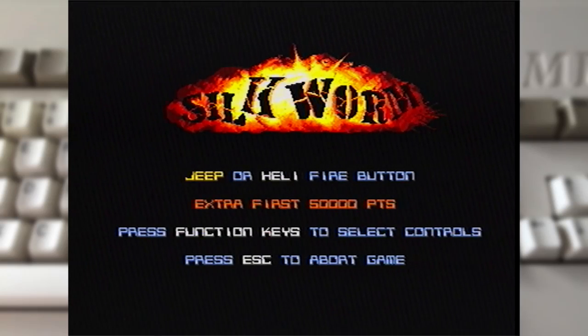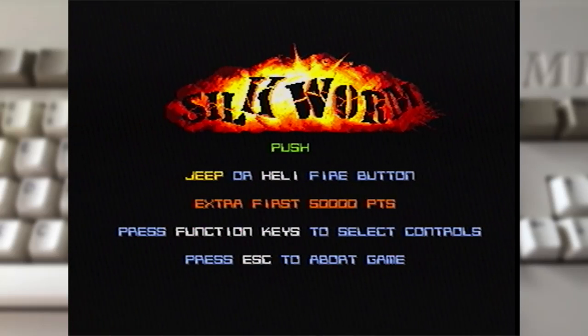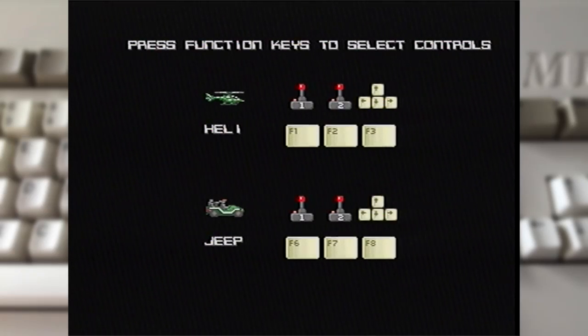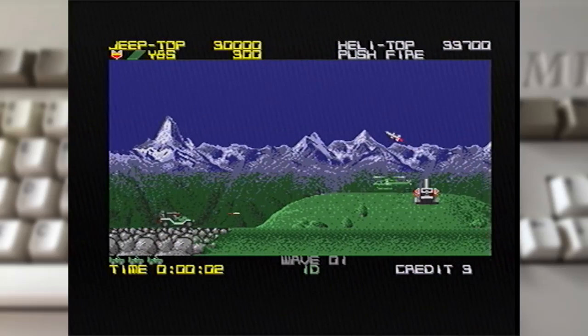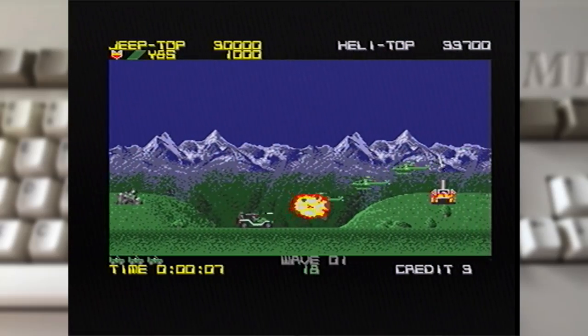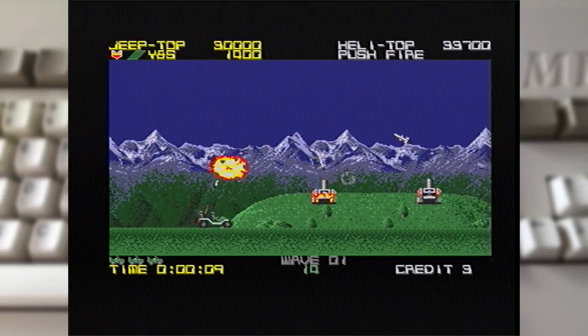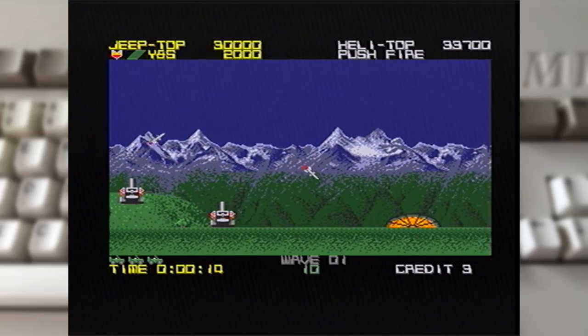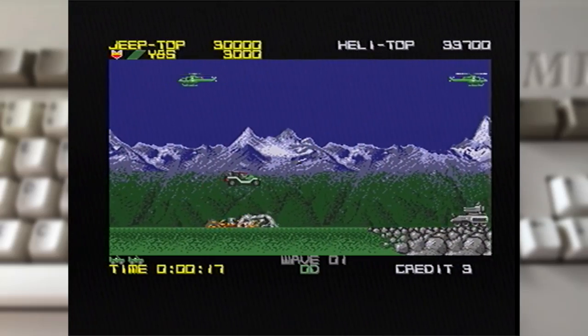I prefer the options on the 64, because you just hit fire on one port to pick the heli and fire on the other port for the jeep. Now I'll start as the jeep - it's fire and up/down to shift your turret. With the jeep it's all about mastering that turret control.